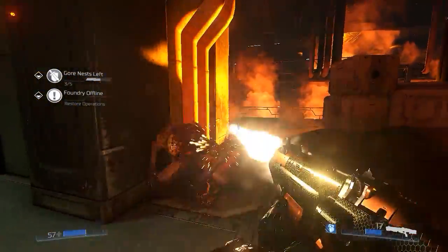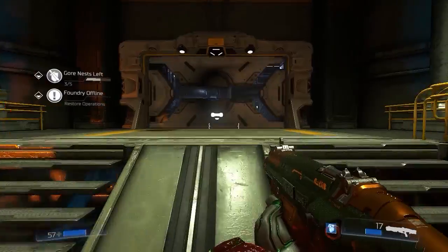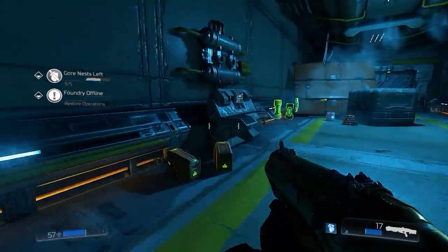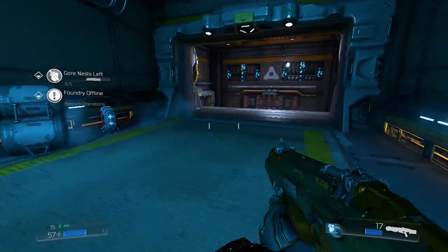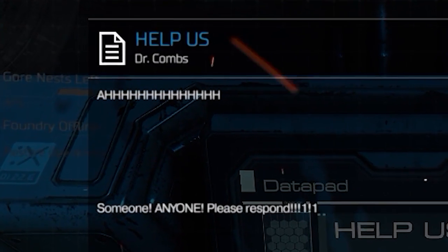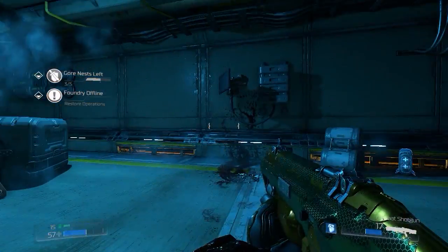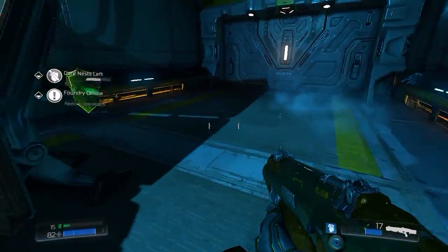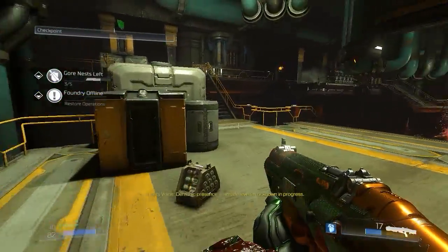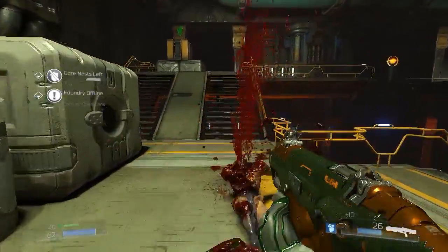We still got a few enemies left. 57 health — I need to find health soon. There's a distress message — 'Help us, oh my god, please respond, help us.' I love these kinds of messages, they're pretty immersive. But if you don't write it well it will feel really forced and look awkward on your map. That was actually a good example of what you can do for those kinds of messages — just don't go way over the top, try to sense the mood.